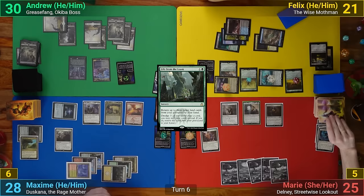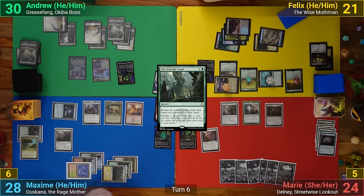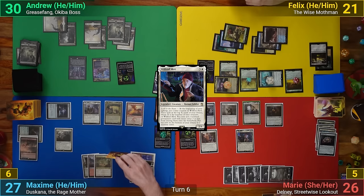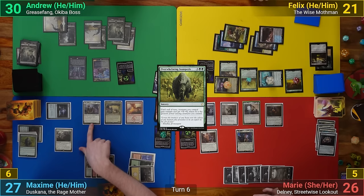Marie draws, milling an Island land and losing 1. She then plays a Plains and casts Thought Vessel. She then casts Wilfred Mott and passes. Max draws and mills a land and then a non-land, losing at least 1 of his Rad counters and taking 1. He then plays an Overwhelming Stampede, giving his team +6/+6 and Trample, and he goes to combat.